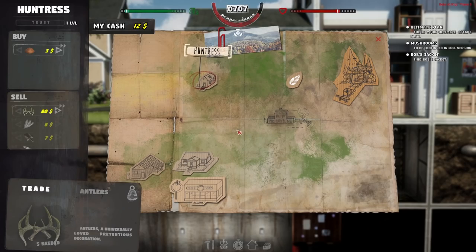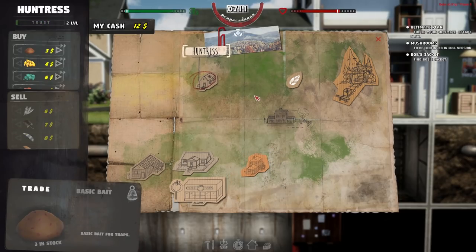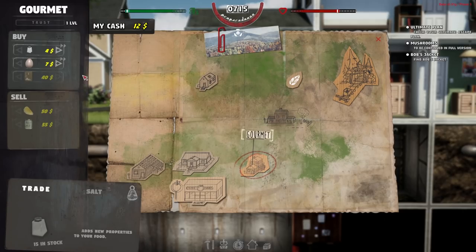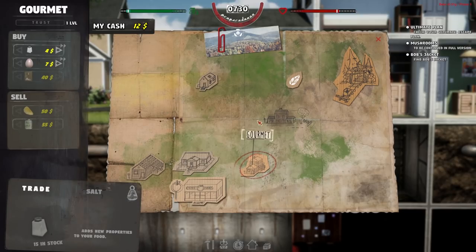The antlers are worth 80 — wow! That gave me some major trading power so I can trade with someone else. Oh, here's some salt — I bought some salt for that lady. Omelets, pickles — I wonder if I can make an omelet with the eggs. Looks like I need flowers, salt, tomatoes and stuff like that.